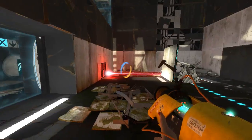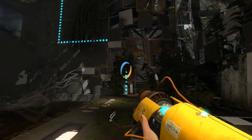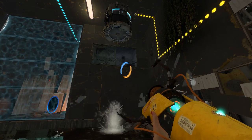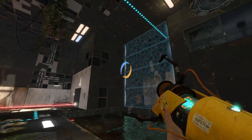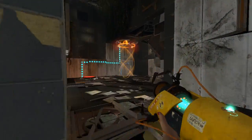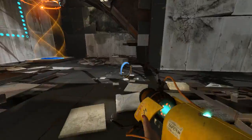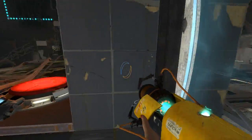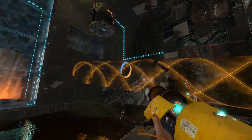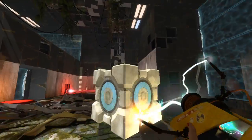I just thought it was a red herring. Let's look at this. We've got some cubes around here that we want to investigate how to get. That one's set to auto-respawn. Good. Looks like we can shoot that from out here. This cube's easy to get. You just take the funnel and get it to come to you.